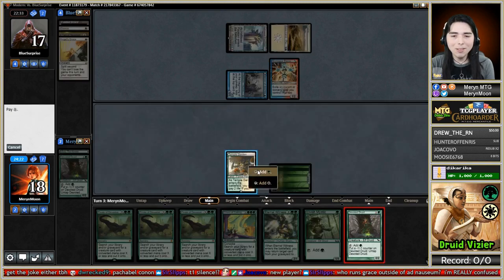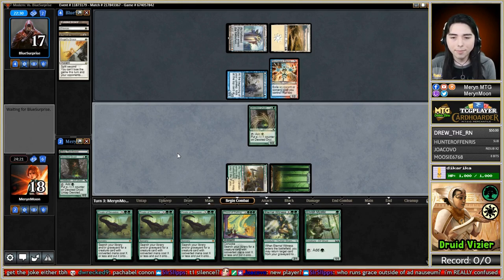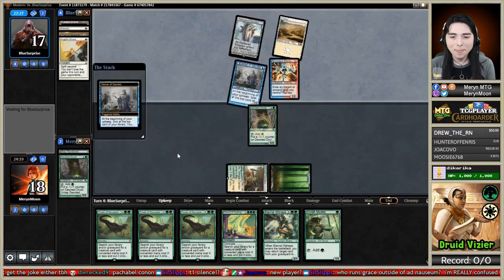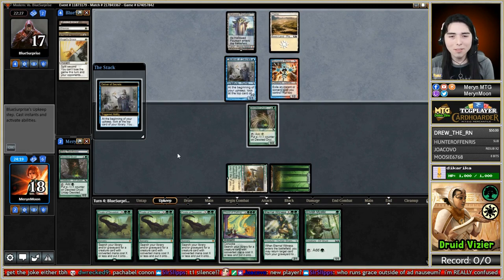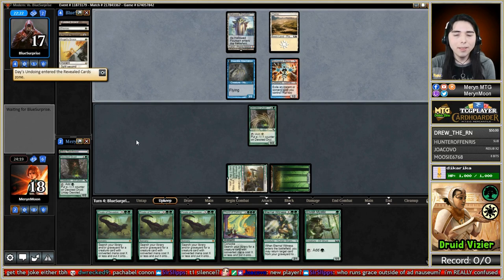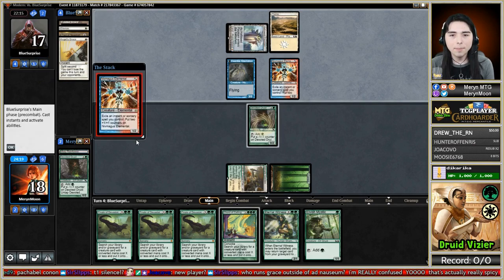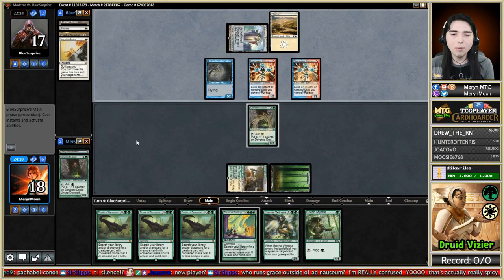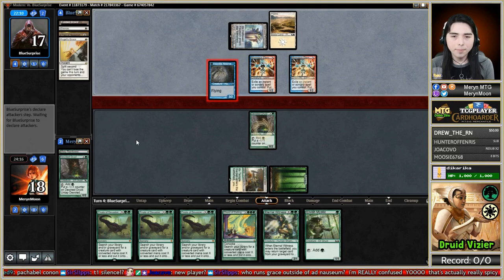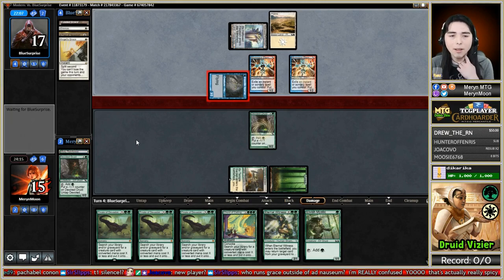We got another Devoted Druid so they have to kill this one too. They found Day's Undoing - are they Narset? Another Niv-Mizzet, as long as they don't have a Path we're good. They could have attacked with that Niv-Mizzet and I wouldn't have blocked, just so you know.